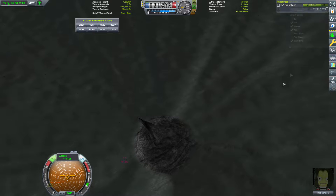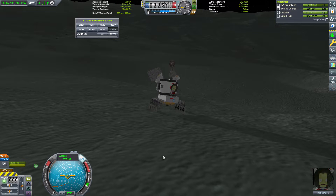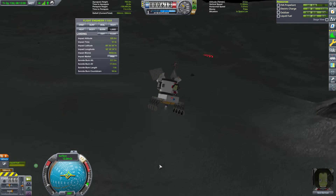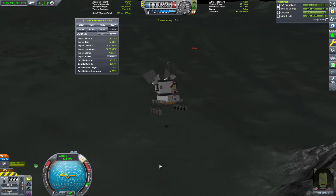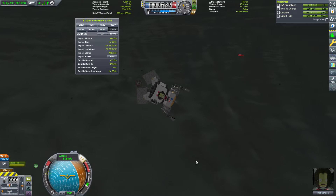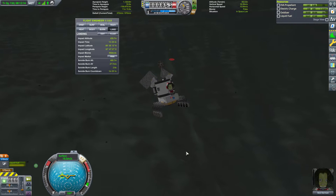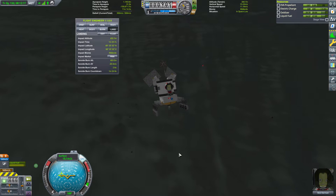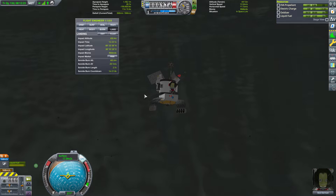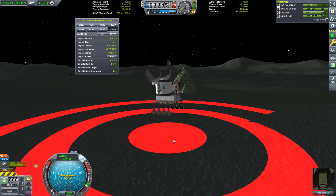I think the Galileo team did this deliberately to discourage people from walking off the top of the poles — this looks like a literal North Pole. There are some objects out here of interest that I noticed, so rather than use more EVA fuel, I used the extra Delta V in the rover to go out to these objects. Navigating over a pole is interesting because the camera shifts around as it crosses the actual pole.